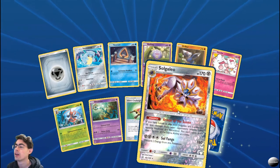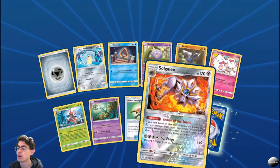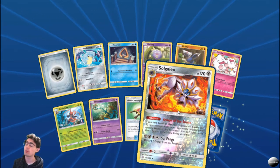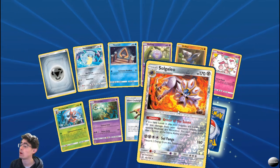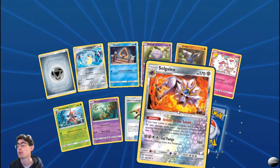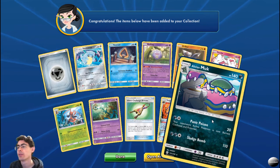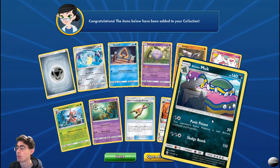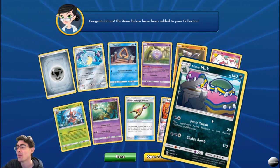Solgaleo — Armor of the Sun: if you have Lunala in play, your Solgaleo takes 50 less damage from your opponent's attacks after applying Weakness and Resistance. You can't apply more than one Armor of the Sun ability at a time. Solfang: discard two energy from this Pokemon. Quite tanky. And then Alolan Muk — Panic Poison: your opponent's active Pokemon is now burned, confused, and poisoned. Sludge Bomb is 110. That Panic Poison is terrible — that's crazy!